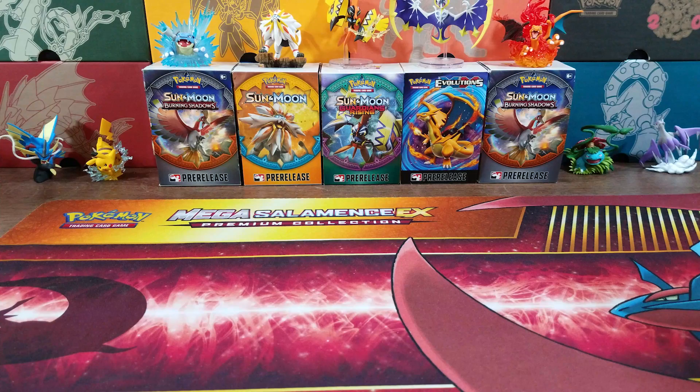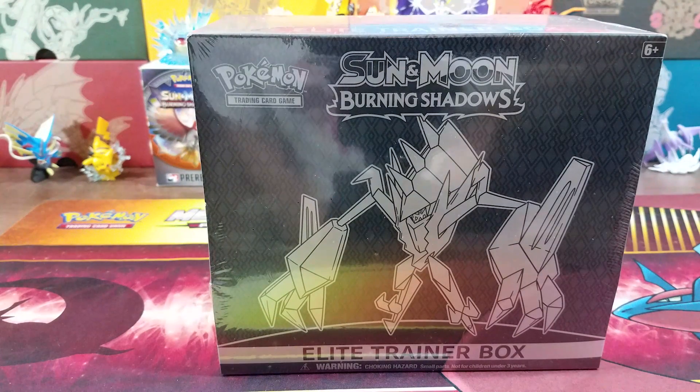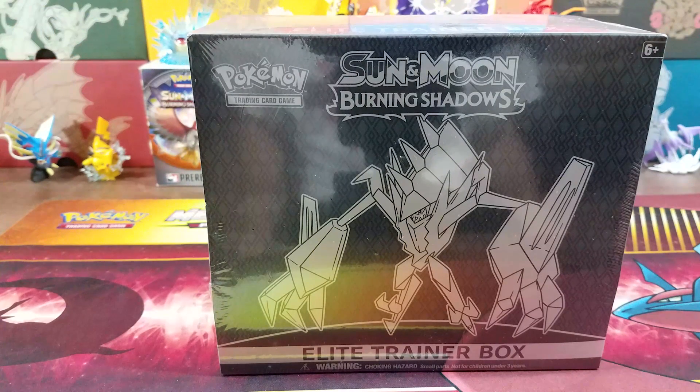How's it going my battle squad, it's Michael here and welcome to a TCG opening. Today we got an Elite Trainer Box of Burning Shadows. It is a box battle and this is going to be against the pack pro. This is a points-based battle — 1 point is a reverse rare, 2 is a holo rare, 3 is an ultra rare, 4 is a full art, and 5 is a secret rare.